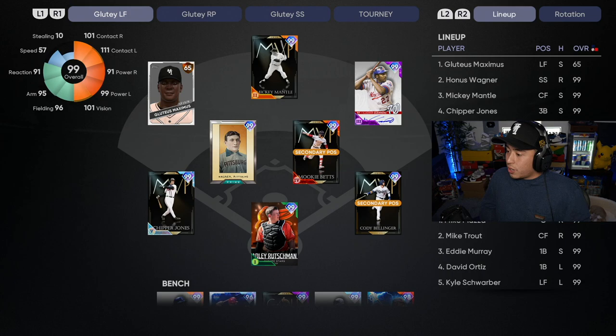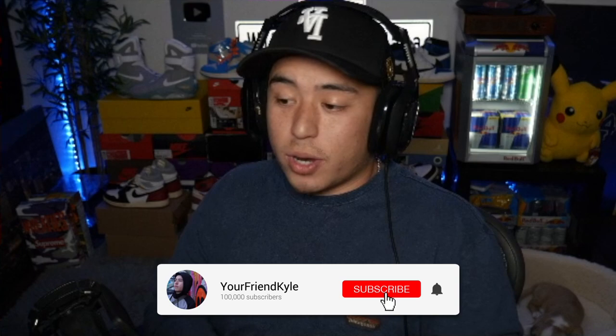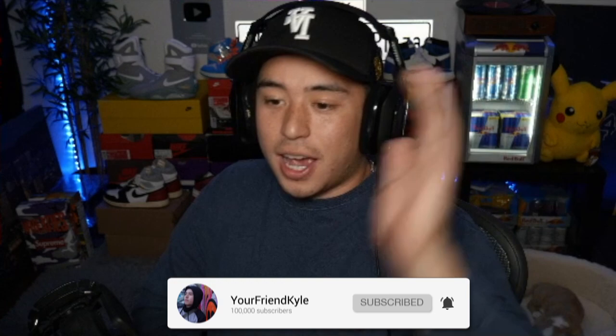We got Gludey batting leadoff, Honus, Mickey Mantle, Chipper Jones, Mookie Betts, Bellinger, Adley, and Vlad on the bench. We got Piazza, Mike Trout, Eddie Murray, David Ortiz, and Schwarby. Let's just get a win and have some fun. Make sure to hit that thumbs up before the video even starts — I know you guys show love and I know you've been enjoying the videos. Hopefully I'll be getting videos out a lot fresher this time.